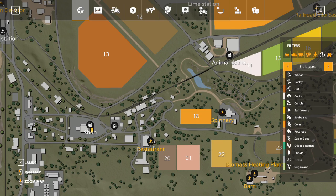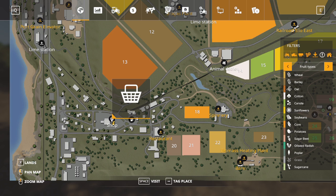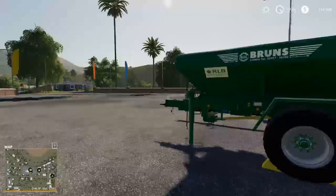The map also shows all our different sell locations: we've got a spinnery here, a biomass heating plant here, a barn here — and importantly, the shop. If we click on the shop and hit visit, it will automatically warp us right to it.